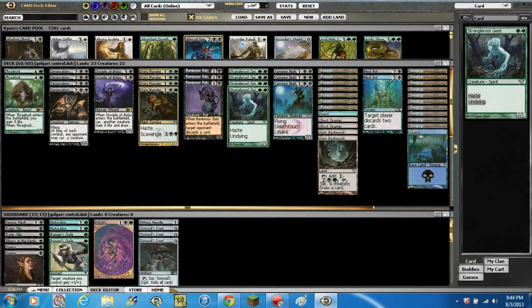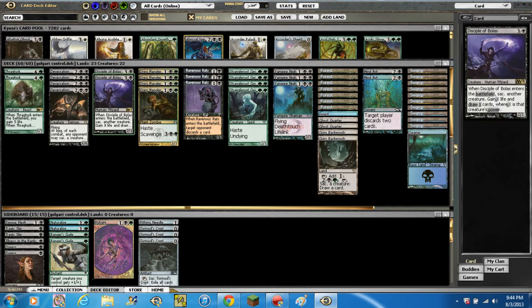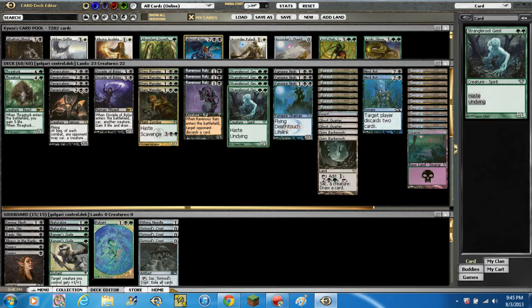We've got 4 Strangleroot Geist — 2/1 for 2 green with haste and undying. Goes right along with Disciple of Bolas: play Strangleroot Geist, next turn in main phase 1 cast Disciple of Bolas, sacrifice it, and it comes back as a 3/2. Extremely good.